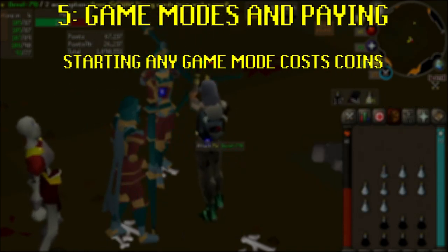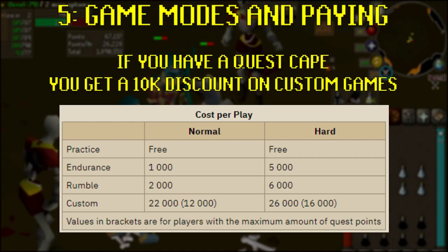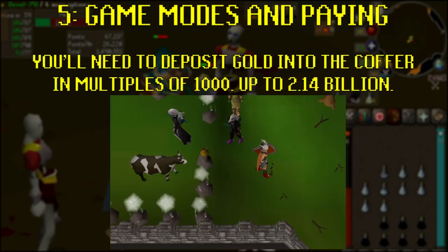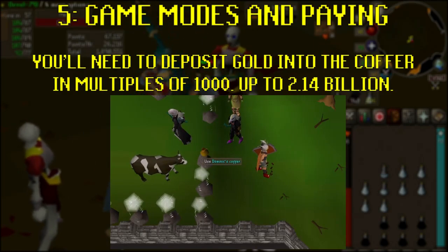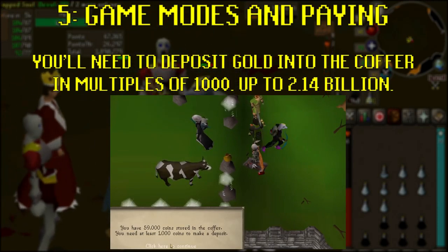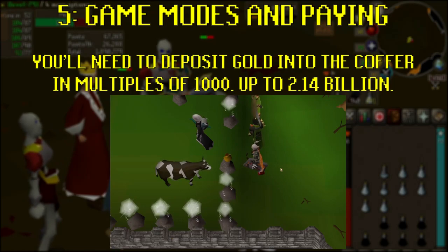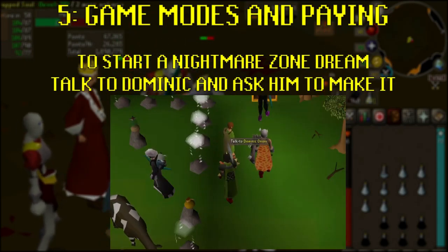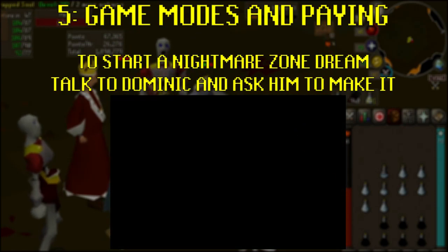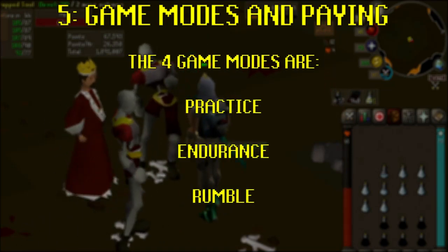Entering each mode costs a certain amount of coins, ranging from free to 26,000. If you have completed every quest in the game, the cost to enter a custom match is reduced by 10,000. To pay the fee, you'll need to fill up the coffer — it's a small coin bag just south of Dominic inside the glowing enclosure. You can only deposit or withdraw in multiples of 1,000 and the coffer can hold the maximum stack value of 2.14 billion. To start a game mode, talk to Dominic Onion, have him prepare the dream mode you want to play, then drink the dream potion inside the small enclosure next to him. The modes are Practice, Endurance, Rumble and Custom.